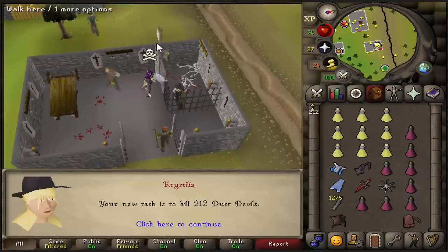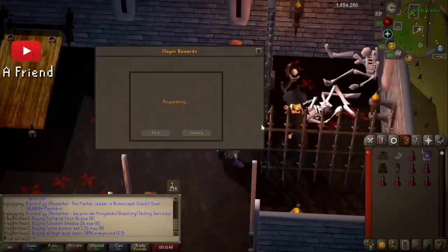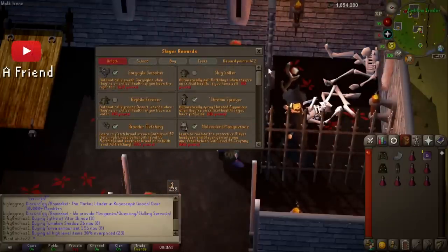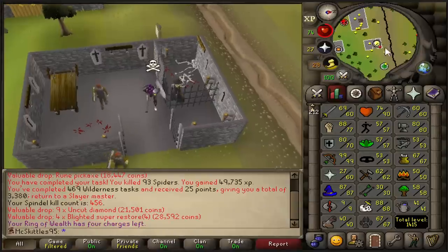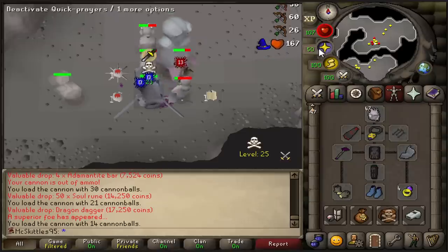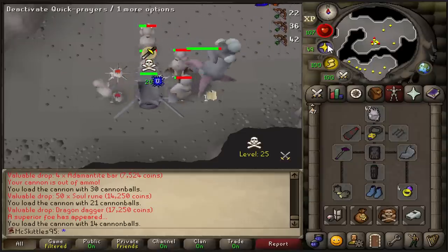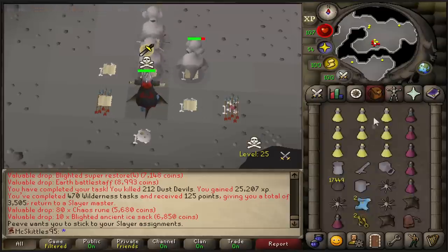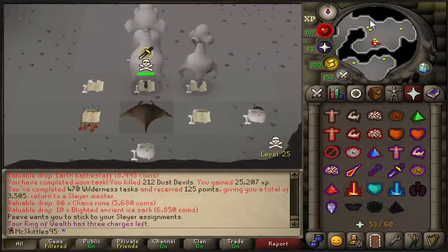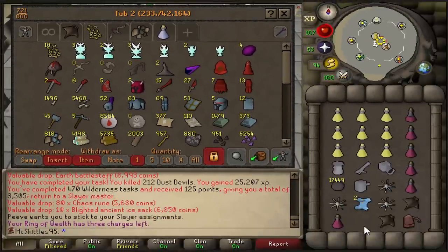Dust Devils — I actually just watched a friend's video and he had something funny to say about this. Why was this enabled? I do not want this at all. None of these. That is way too risky. And there is a superior, which makes this task even better because these have a guaranteed Laren's key drop, and there's also the chance of getting an imbued heart, which would be huge. Dust Devils task completed with only two keys, which is well below average, but this puts me at 10 keys in total, and that means we're going to the chest.